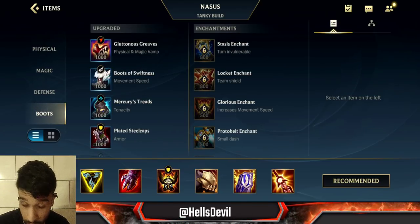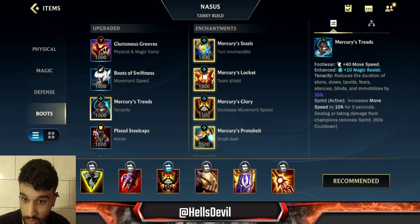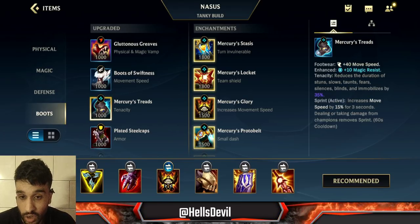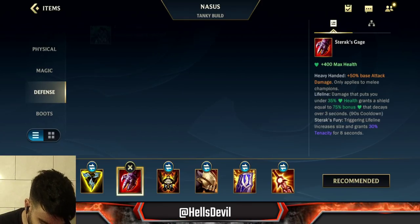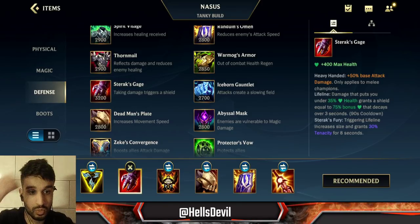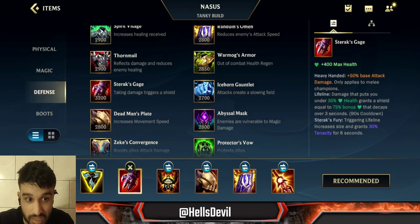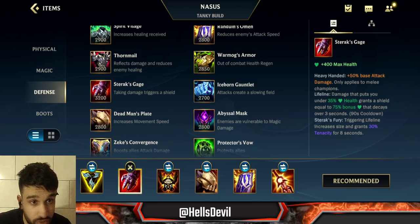For boots, I really recommend Mercury Treads. If the enemy is full attack damage, of course you get Plated Steelcaps, but otherwise always get Mercury Treads because the tenacity is really, really good. For your second item, you want Sterak's Gage. It's going to trigger the lifeline bonus, which is really powerful, especially because it also gives you tenacity for eight seconds — the enemy just won't be able to kill you easily after getting that lifeline.